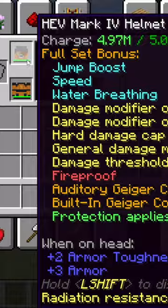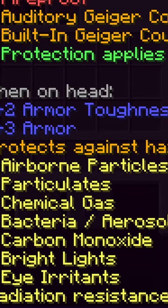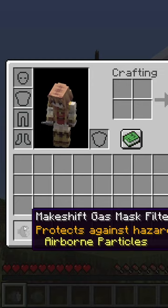You can prevent your lungs from being damaged by the following methods: wearing any suit that can protect against airborne particles — for coal particles and particulates for asbestos. You can also wear a gas mask or suit with a filter installed. Watch carefully, because every filter protects from airborne particles, but not every filter protects from particulates.